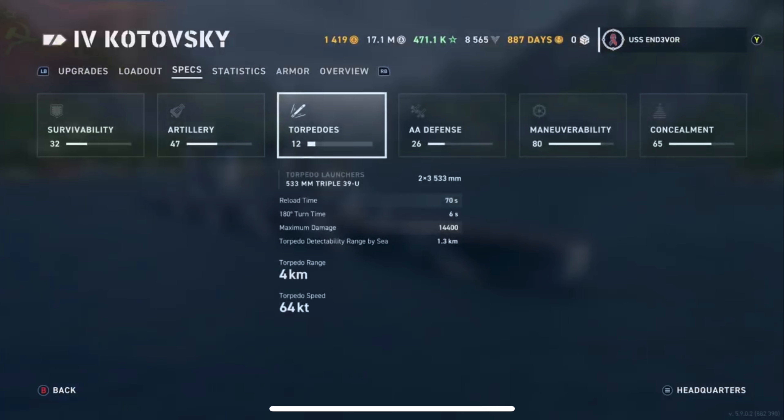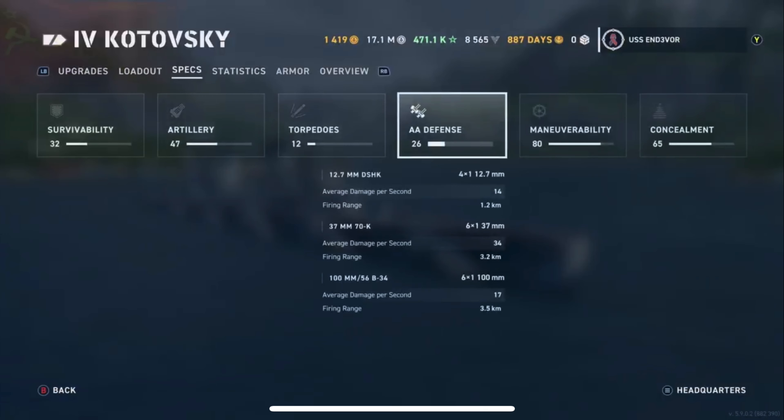The torpedoes are defensive in nature only — they have just a four-kilometer range, so don't put a lot of stock into them. You've only got six of them, three on either side. When you have to get out of trouble and something's coming around the corner, use them. Your AA defense is not all that great; it starts to work at three and a half kilometers but you don't get the bulk of it until planes are literally right over you.